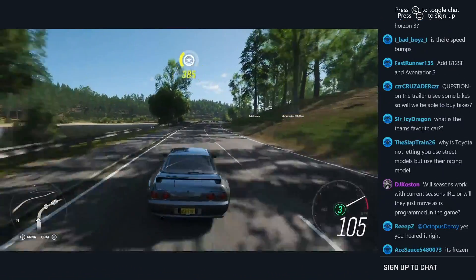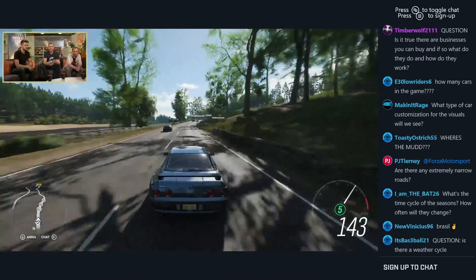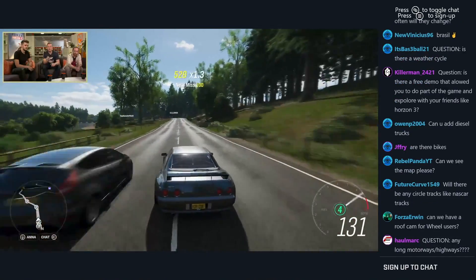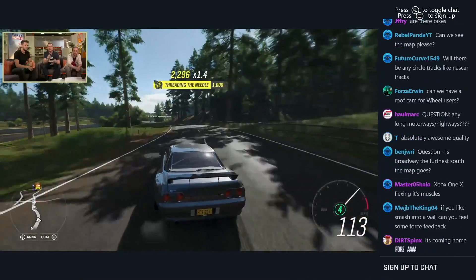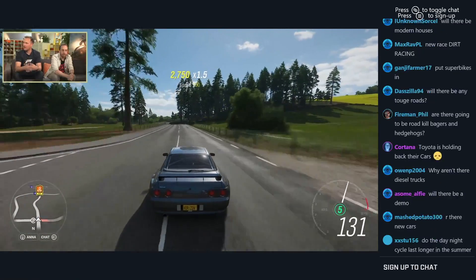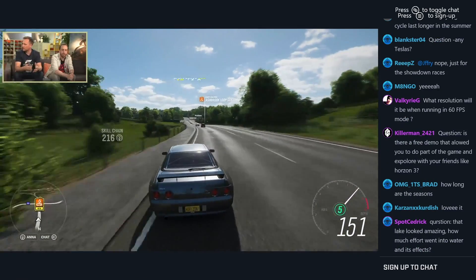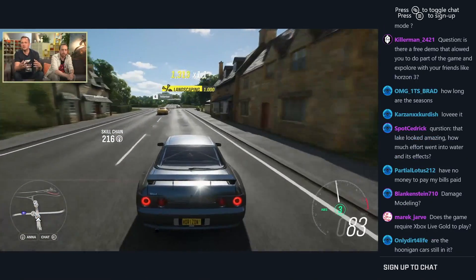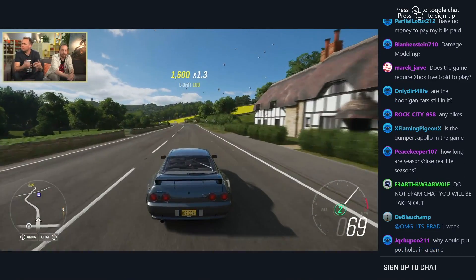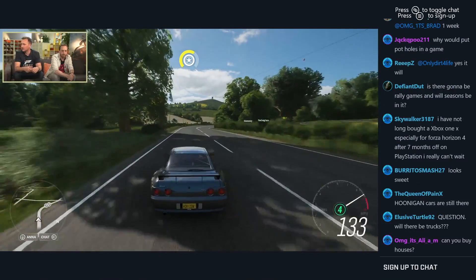The biggest thing from this stream: they finally touched on customization. We got to see a little bit of character customization — they teased some clothing items. The same characters from Forza Horizon 3 are back, which I wish they'd replaced with brand new ones, but they've gone high-depth detail on these character models so I understand it. They definitely look a lot nicer than in the previous Forza Horizon. They also mentioned new wide body kits, drift suspension, and spacer kits added to the game.